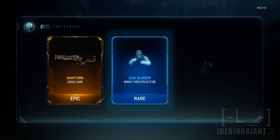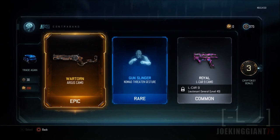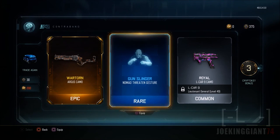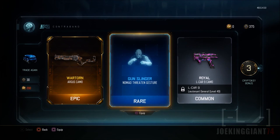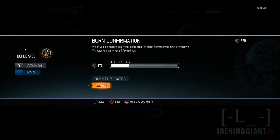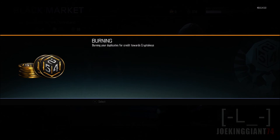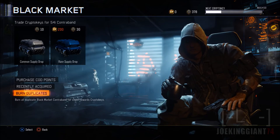We got ourselves a Wharton Argus camouflage — I actually have this one for the Pistons and some other SMG. And then I got the Royal camo again for the Lcar, which is not bad. I got the Nomad Gunstanger again — come on, man, you gotta burn some duplicates. Give me some crypto keys out of that — and I earned three crypto keys, nice.